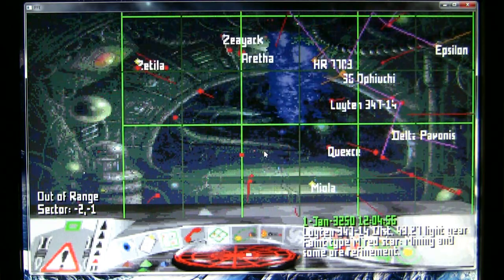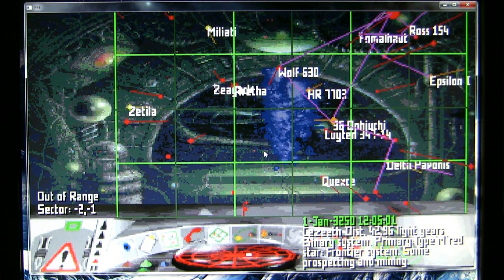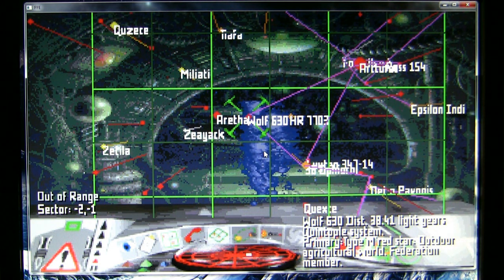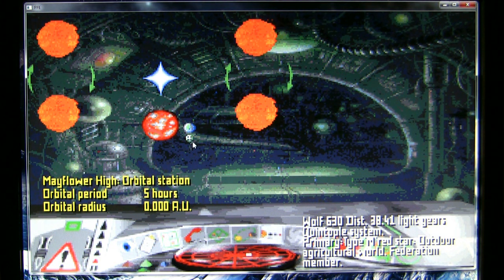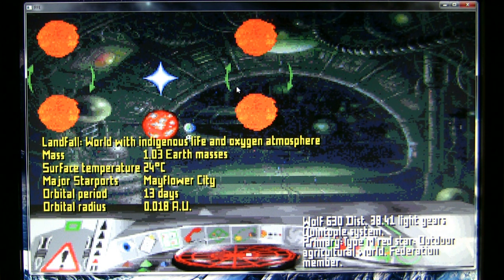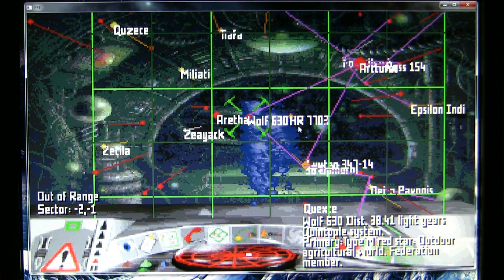So we have the Alliance, the Federation, and the Imperial systems, and our action is going to be way out to the left of all of those — this system here, Wolf 630. Looking at the map, there are multiple stars but only one habitable planet and one habitable space station. It's on the edge of both Federation and Imperial space. I'm planning for an interesting substance or property to be discovered here, making it a strategic location both organizations will be vying over, which changes the political structure dramatically and precipitates the events of our novel.